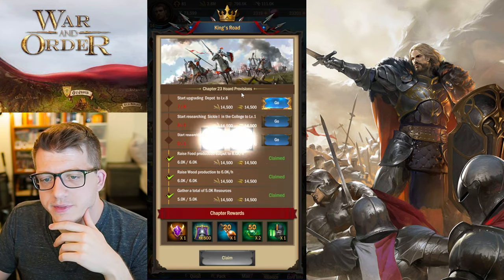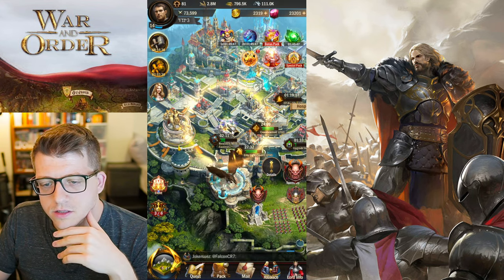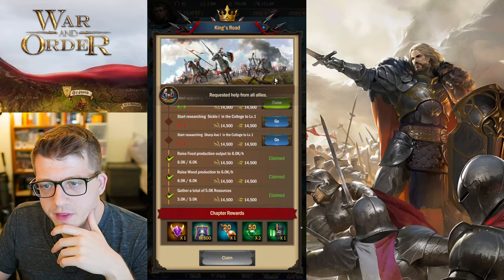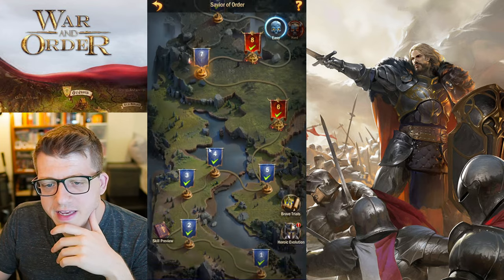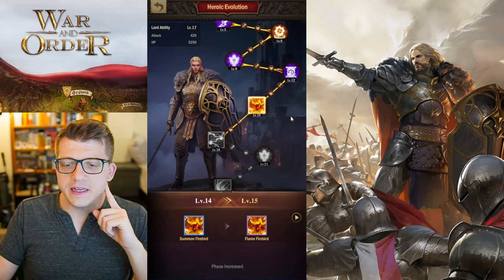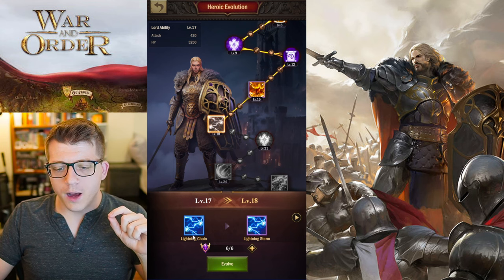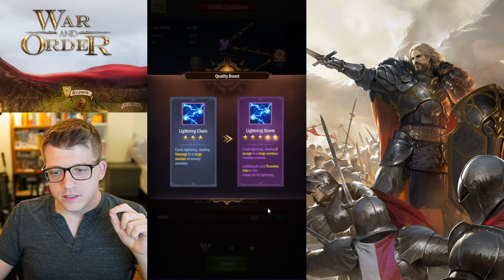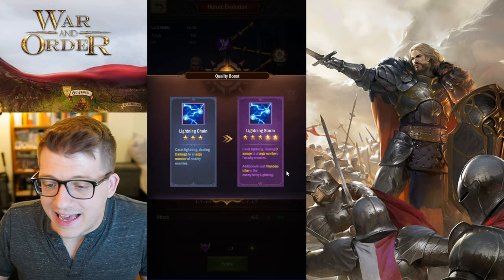We need to upgrade the depot to level eight — we'll do the Sickle and Sharp Axe. We're done with that already, so we're popping off. I'm curious if we can heroic evolve — and yes we can! This is what I was talking about with my phoenix skill. I was able to upgrade Summon Firebird to Flame Firebird, and now we can upgrade Lightning Chain to Lightning Storm, which is going to be incredible.